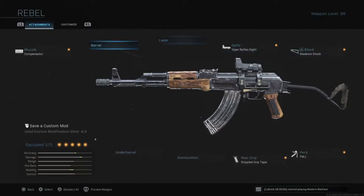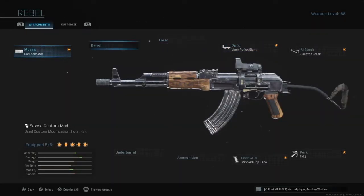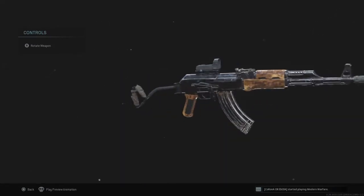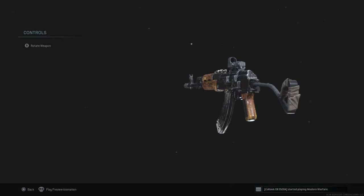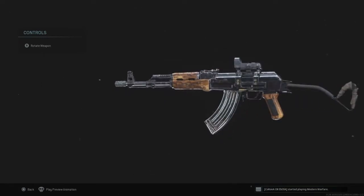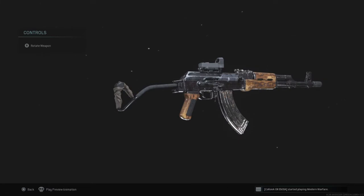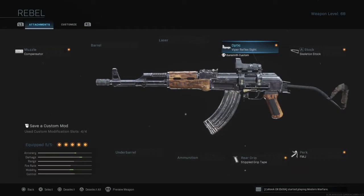This is the rebel AK variant — kind of my bad guy slash liberator variant, like what rebels would use. We actually got quite a few variants for the AK, about four just normal variants and more after that too. But this is the basic AK-47 — no futuristic looking one, no modern one — just the good old wooden basic one. Let's get into a match and let me show you what this can do.